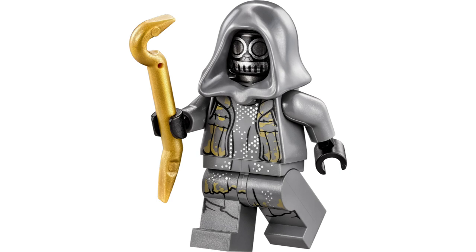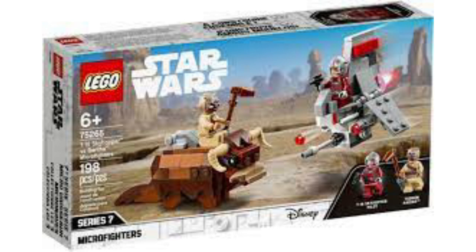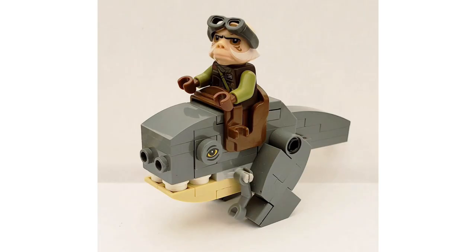You'd have scout troopers, pirates. At $19.99 I think this would be a great set. The reason I chose the Blurg is that it's the only Star Wars animal LEGO hasn't made yet. They've made the Tauntaun, the Bantha, the Dewback — they could possibly do a Wampa or a Rancor, but those aren't the same type of rideable character that a minifigure could ride on, which is the whole point of the Versus Battle Pack.